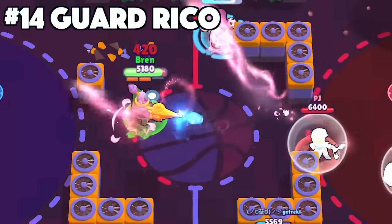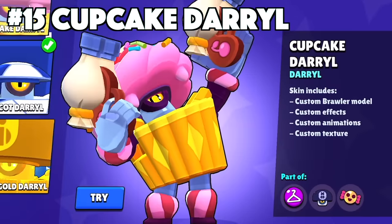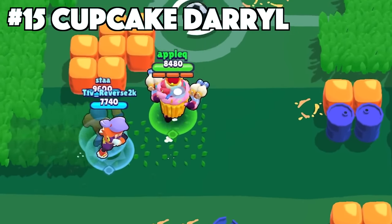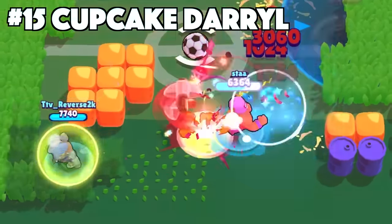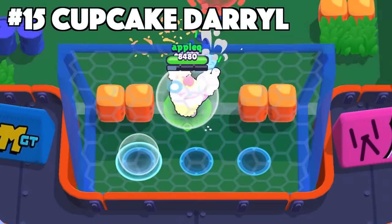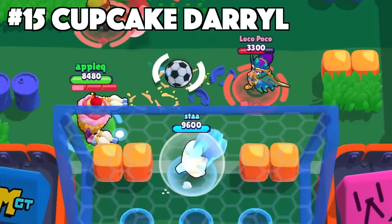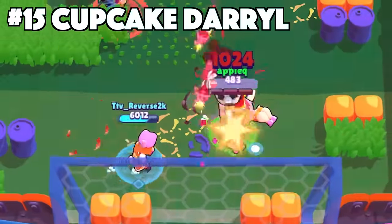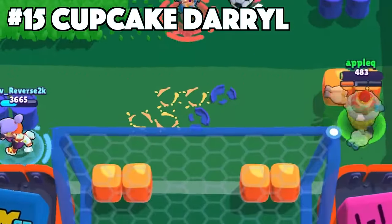Daryl's best skin is Cupcake Daryl. Cupcake Daryl is a goofy-looking skin. However, that is what makes him that much more unique and different than the other Daryl skins. He does have the custom texture and animation which makes him valuable. It's funny when you see a robot inside of a cupcake shooting frosting and confetti, and then rolling on you to kill you.